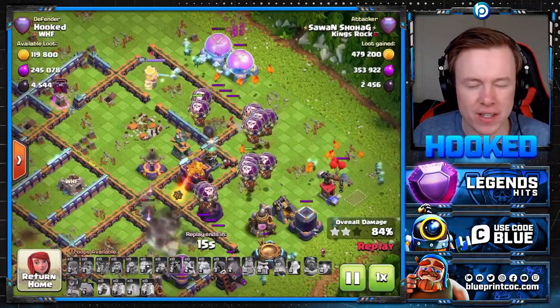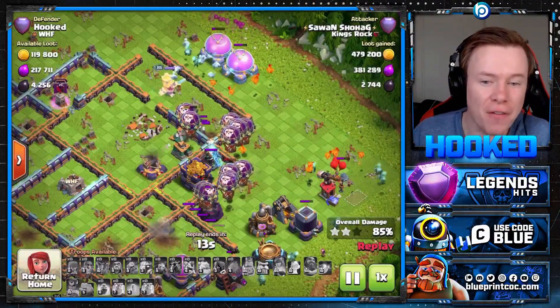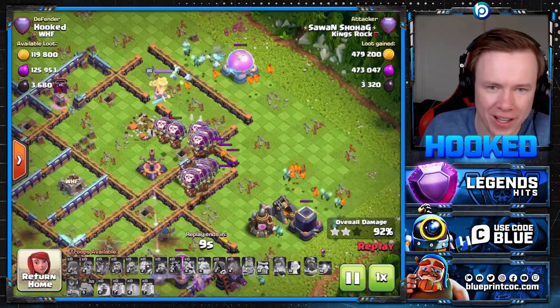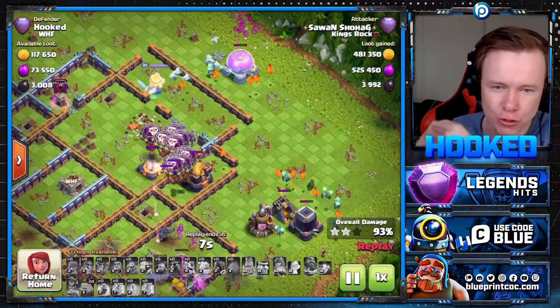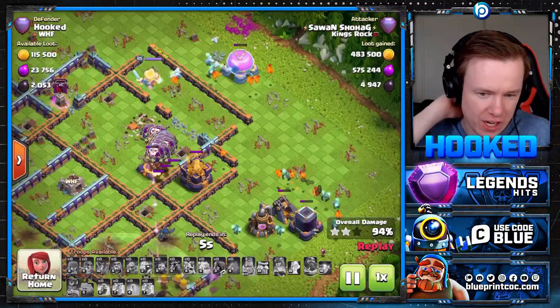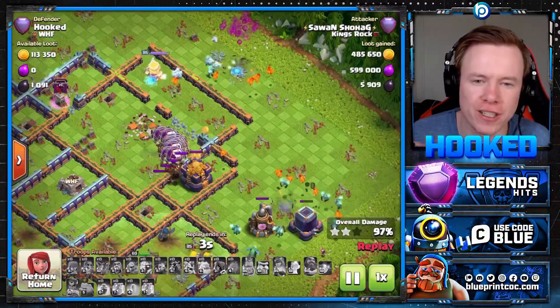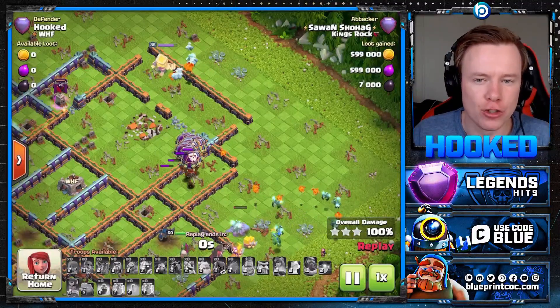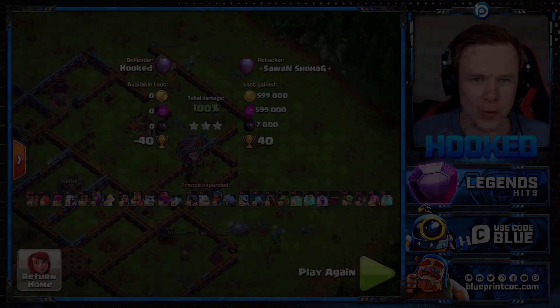It happens to the best of us. We saw a style on in the other video we did with him — he styled on some of the biggest pros in the game, including Klaus. I'll link that to my left there. Make sure you go watch that when he was number 5 in the world. But I really hope you guys enjoyed this video. The Stone Slammer is super OP with the Super Archer Lalo.